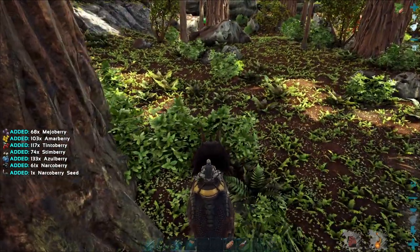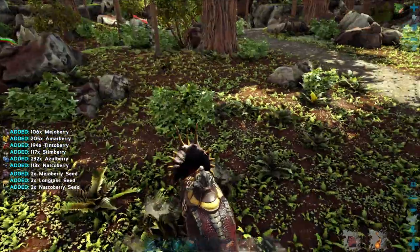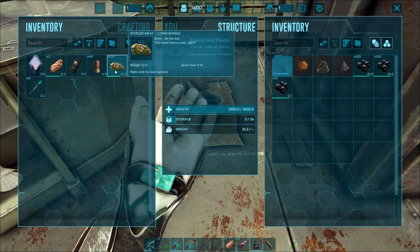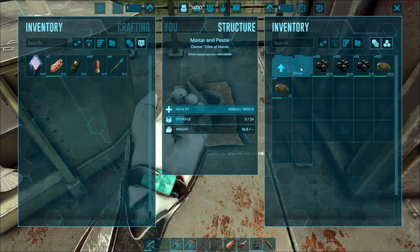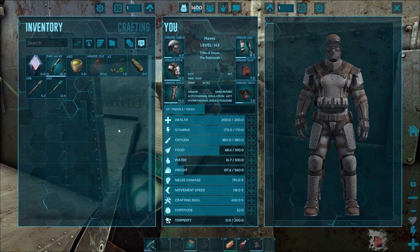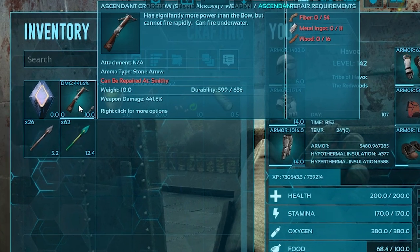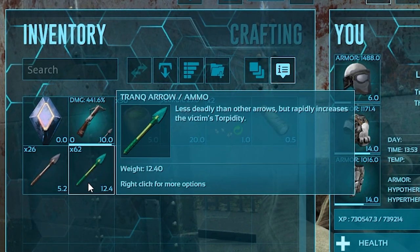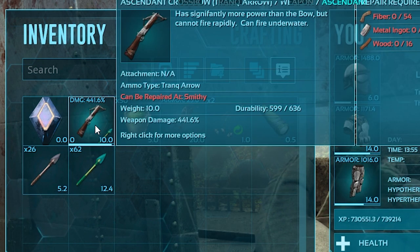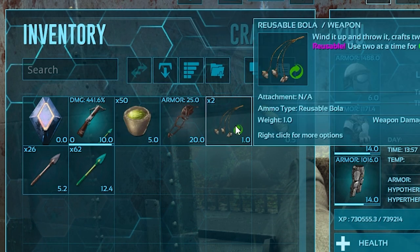Pteranodons wake up fairly quickly after being knocked out, so it's important to have a stockpile of narcotics ready beforehand. Assuming you have the ability to collect large amounts of narcoberries and you know how to craft narcotics, let's go over the checklist of things you'll need before you knock a Pteranodon out. You've got a saddle crafted and in your inventory. You have a bow, or preferably a crossbow, with at least 10 tranq arrows. Don't forget to equip the tranq arrows to the bow. Next on the list is several bolas, though you really shouldn't need more than one or two.